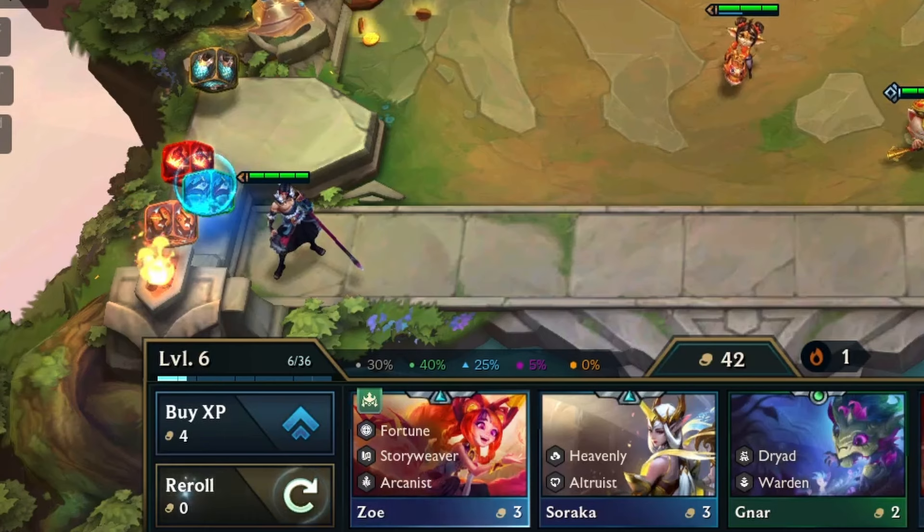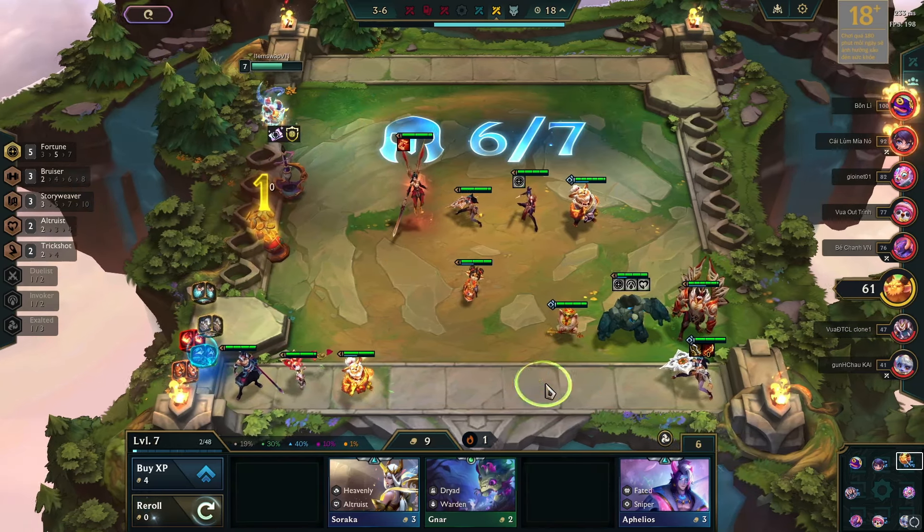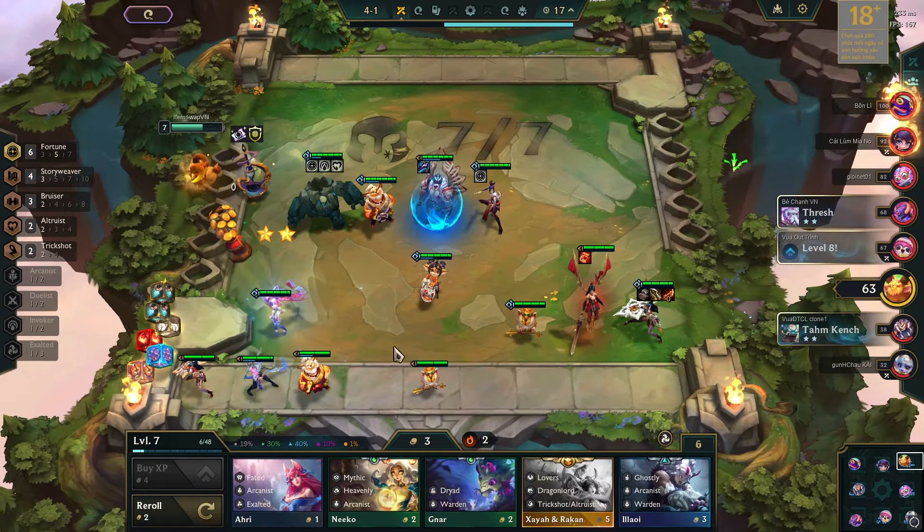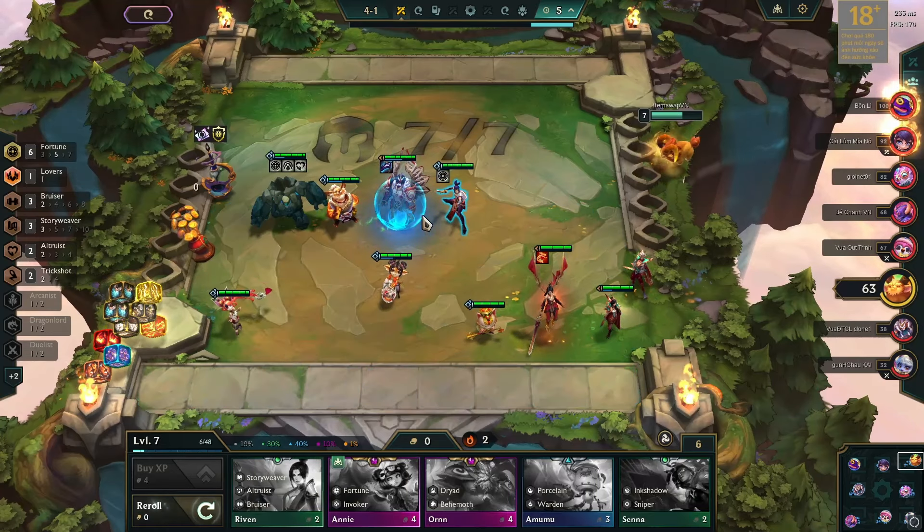Clutch moments. Upon getting a Zoe, I moved to level 7 and rolled down looking for a lucky Annie, but it still evaded me. In another roll down, I found an early Xayah and then, at last, Annie.